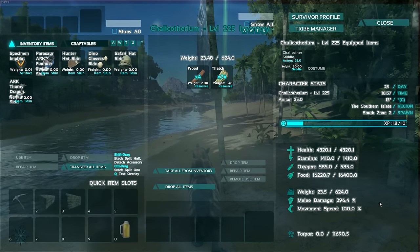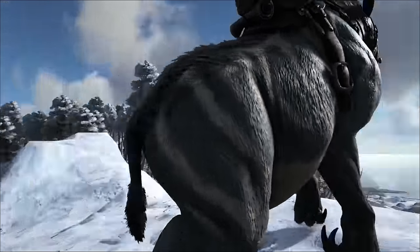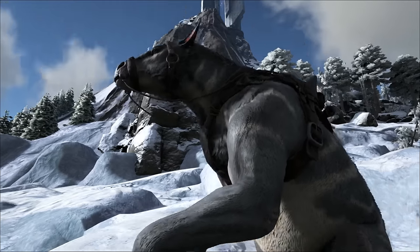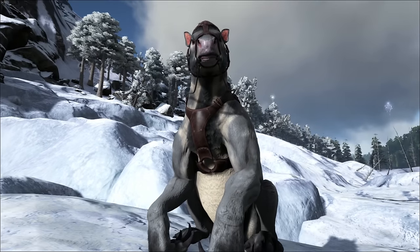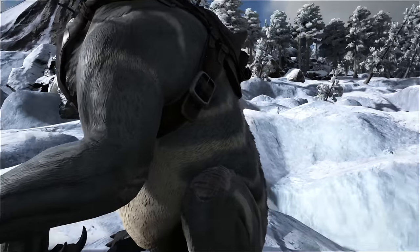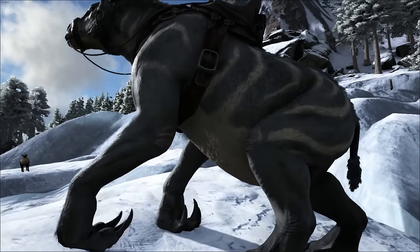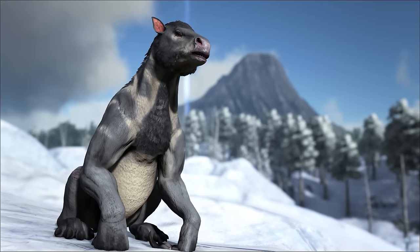A cool and unique feature with this dino is that you can actually tell it to sit like a guard dog. So if you ever wanted a guard dog or a scarecrow sitting outside your home to intimidate your enemies, this is a great tame for that — it's intimidating and could possibly warn off some enemies.